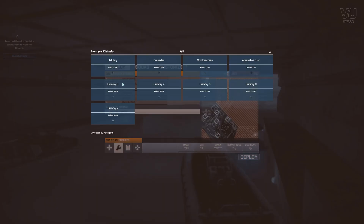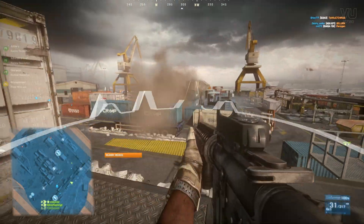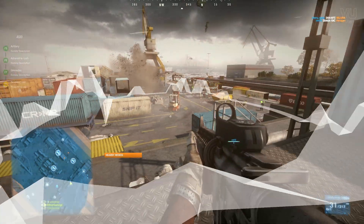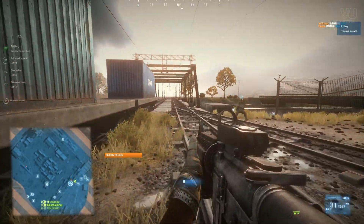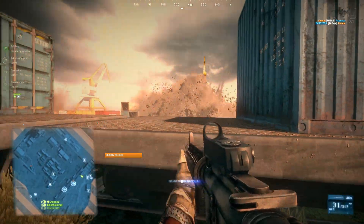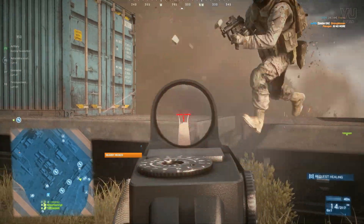There are also several other servers that have killstreaks enabled. Just like in Call of Duty, as you score points you unlock killstreaks that are selected from the spawn menu, and you can then use them in-game. So you've got things like Smokescreen that spawns a ton of smoke grenades, or Artillery Strike that rains fire from above. Obviously these abilities are completely overpowered and don't really have a place in a Battlefield game, but this game mode is obviously just a bit of fun.